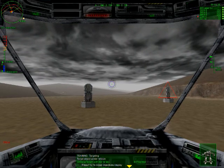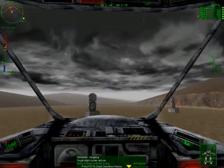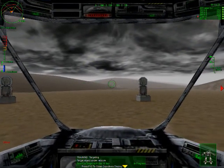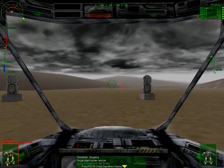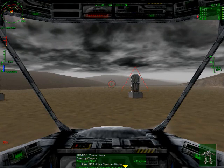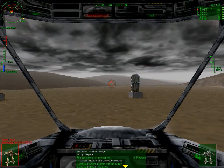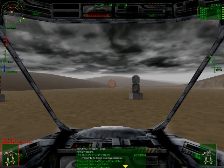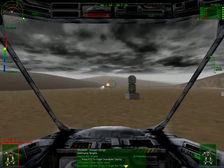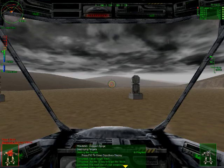The Q key will also select the target under your aiming reticule. Place your aiming reticule over the target ahead of us on the screen, but do not fire. Press the Q key now. Notice that you do not get any of the red flags with this weapon. That's good for today — let's destroy these targets. Next exercise.